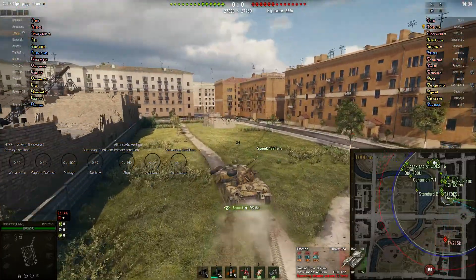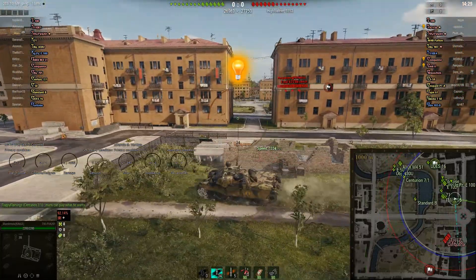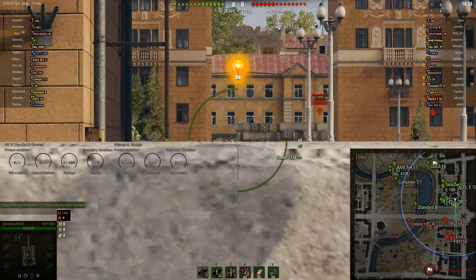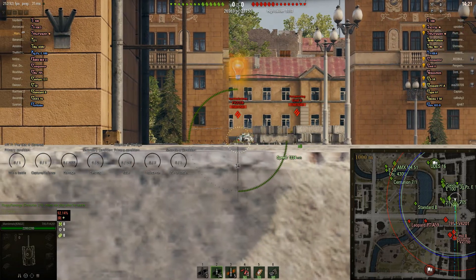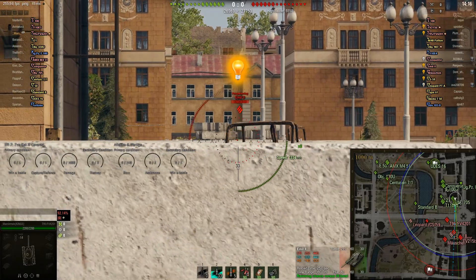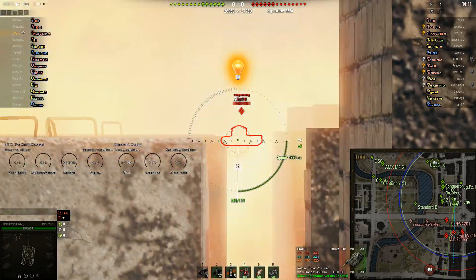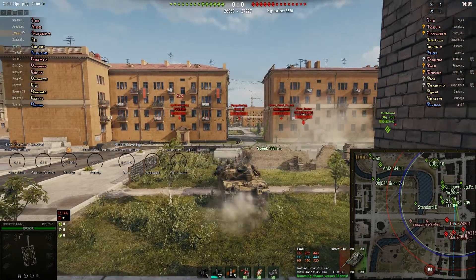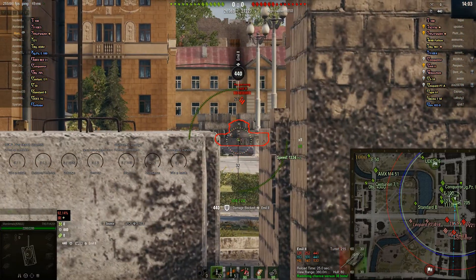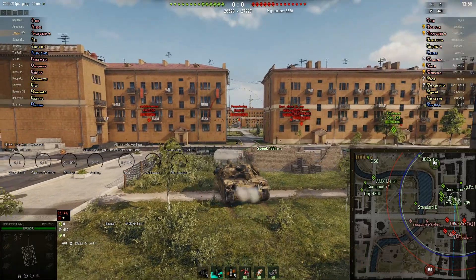Driving across there spots the FV215B, the British Tech Tree tier 10 heavy tank, but neither of them connect. There are concrete blocks on each side but there are gaps between them. Marshmallow is basically trying to thread the needle there, and he managed to do that but probably just bounced off the top of the turret.